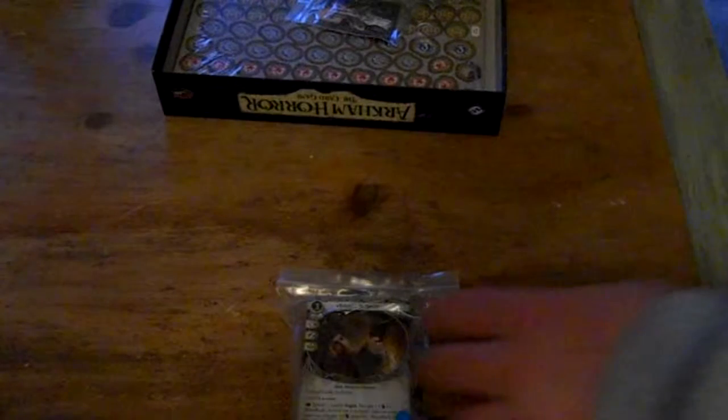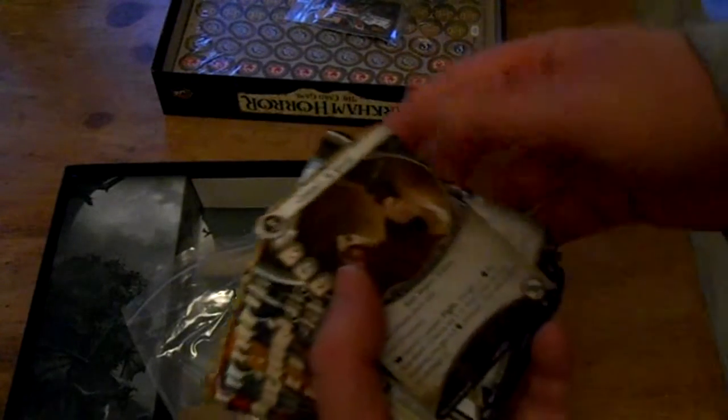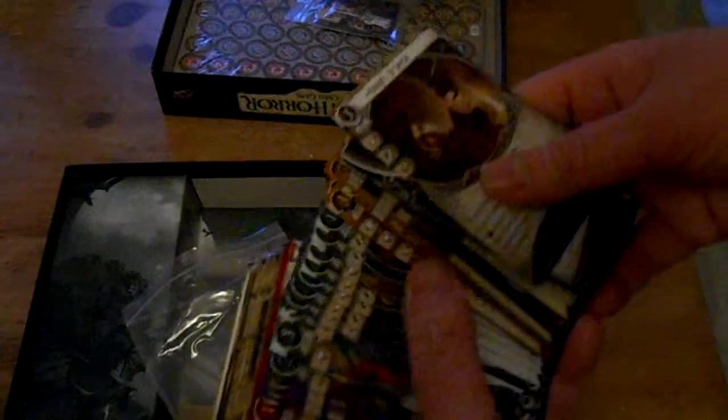Cards! You get some cards. I think I saw on the back it was like 138 cards — actually 110. You get 110 scenario cards and 119 player cards. There's an absolute ton in here. I guess these are the player cards because these look like equipment and stuff. I'll go through and have a look at what they are.